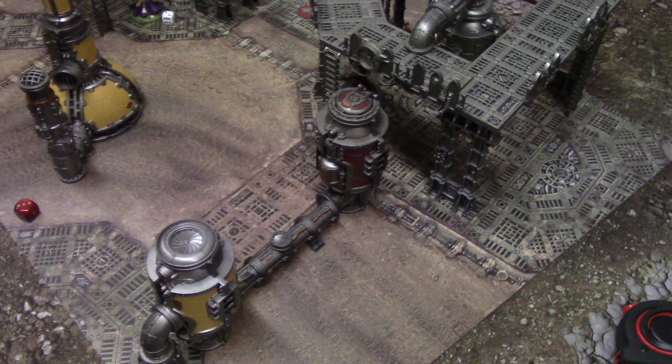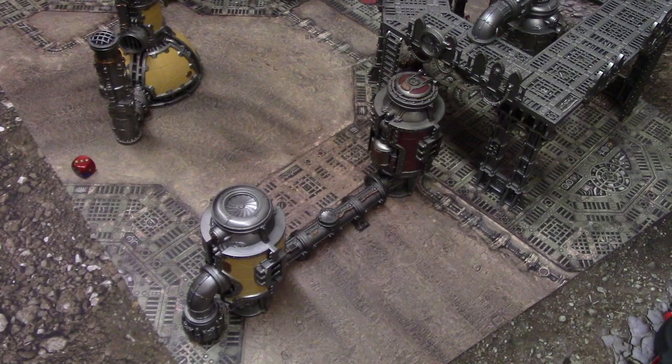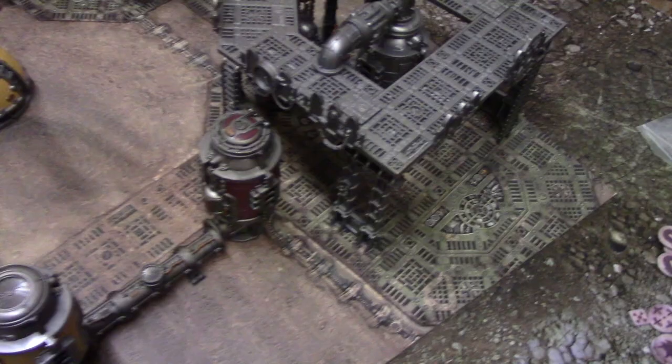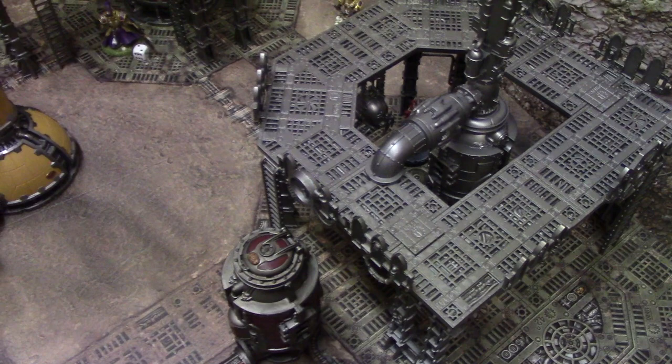The rules say if players are tied on victory points, whichever has the lower points value wins. Custodes were 200 points, Crimson Slaughter were 198. So Chaos wins by technicality - two points under on army cost. The Crimson Slaughter win! It was a really close game.